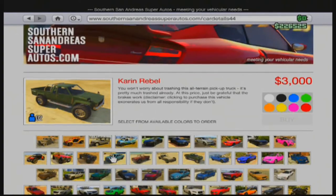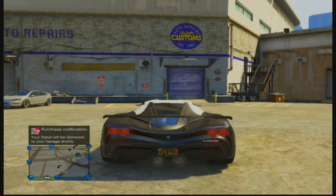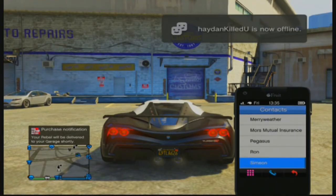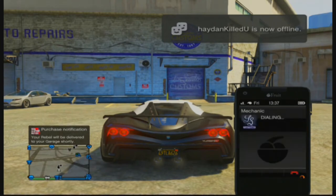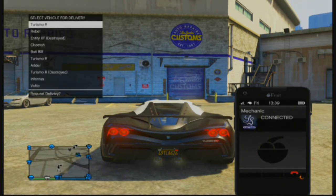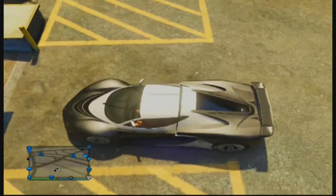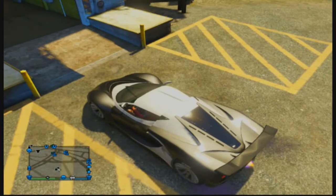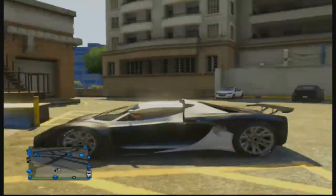The Karen Rebel is only three grand, so don't worry — buy it. Just pick any color, it doesn't really matter. Once you've bought it, go into your mechanic and call for your Rebel. If you accidentally call a different vehicle, it will delete that vehicle, so be careful and just call the Rebel. Once you've called it, wait for it to be delivered.